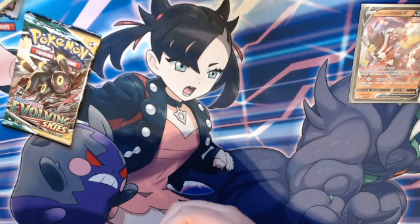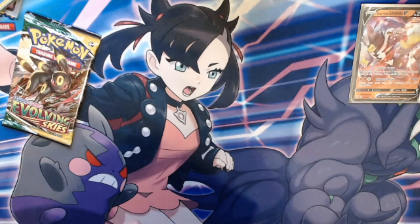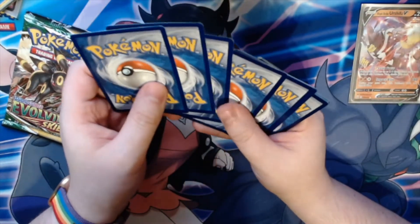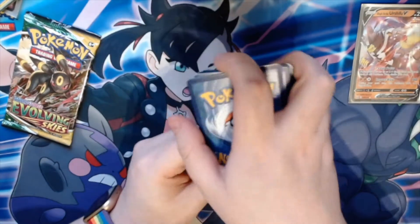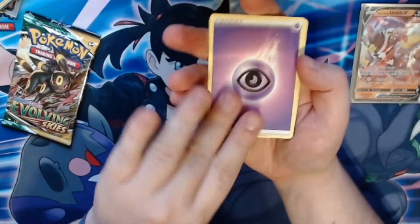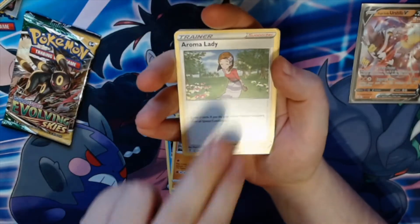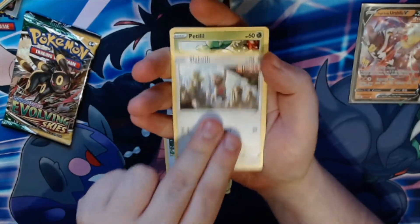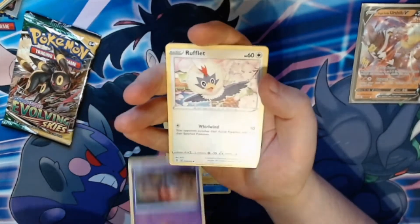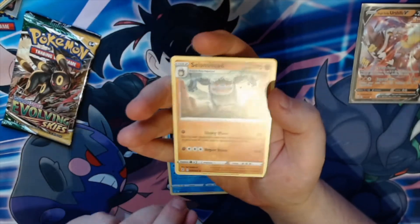So Evolving Skies now. Obviously you've got the big cards of all the Eeveelutions, and it would be very nice to get one of those full art Eevee evolutions. The energy is lightning and psychic. We get Tentacool, Boldore, Aroma Lady, Slack Off, Petilil, Pikachu, Pumpkaboo, Rufflet, Gigalith, and Seismic Toss.